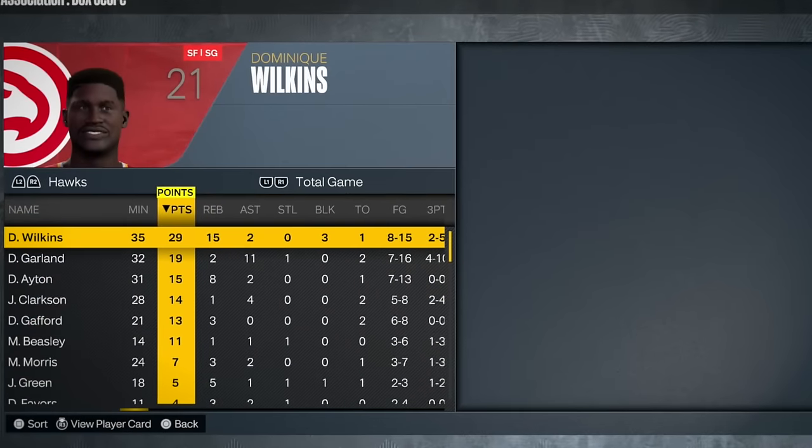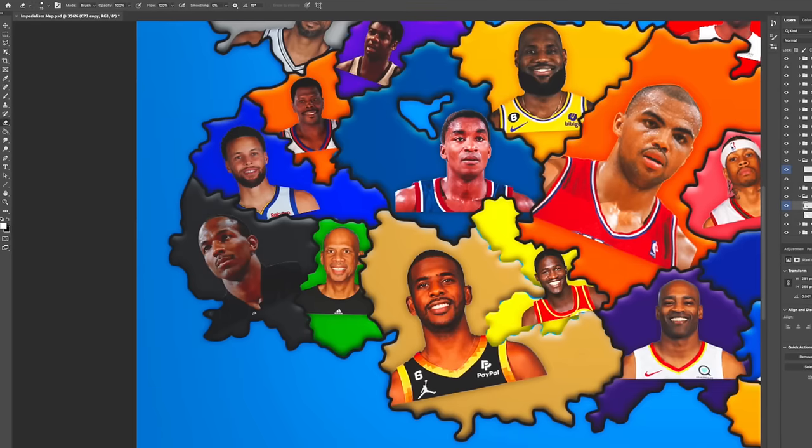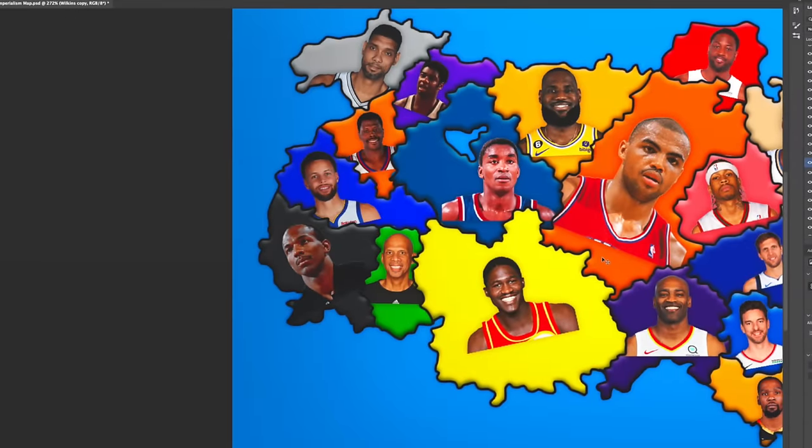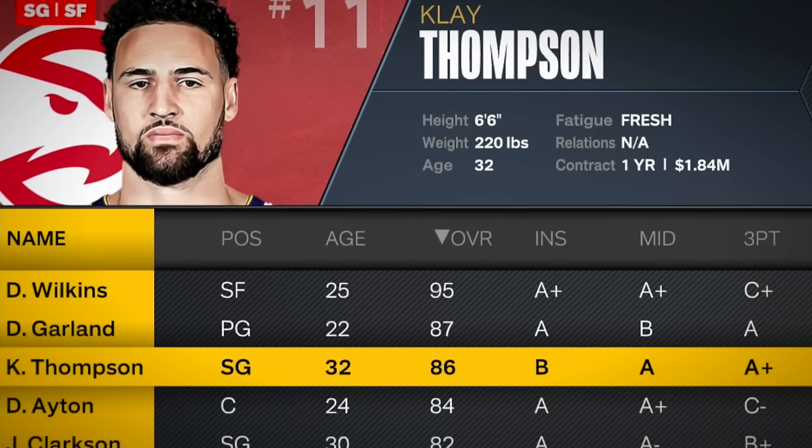Atlanta, Dominique — nothing too outlandish, but he did put up 29 and 50. And that's a big move on our map for Dominique. Look at all that space he takes over. Get out of here, CP3. And welcome to the Hawks — Klay Thompson. Game three, let's keep the ball rolling.